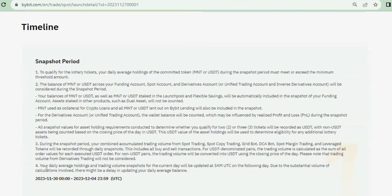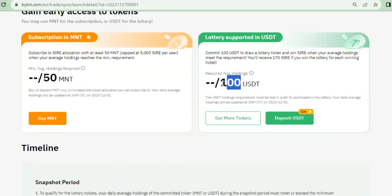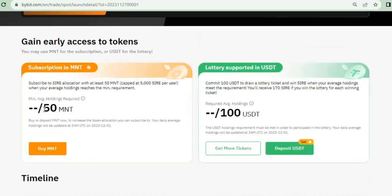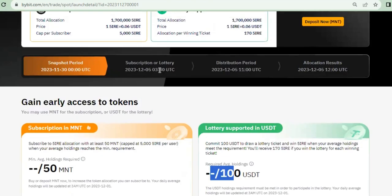If you want to learn more on the rules and regulations, you can get all of that information on the launchpad page. For instance, the snapshot period — to qualify for the lottery ticket, your daily average holding of the committed token, whether MNT or USDT, must meet the minimum threshold. The minimum for USDT is 100, and the minimum for MNT token is 50 tokens. You must have exactly this or above to be able to participate.